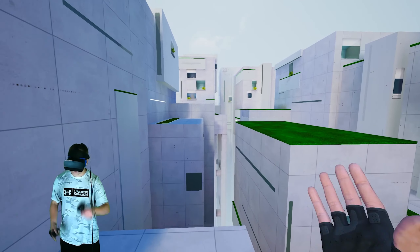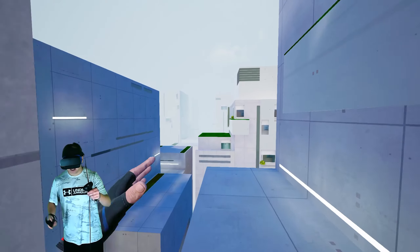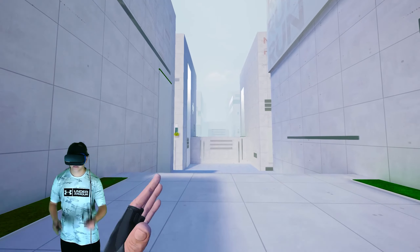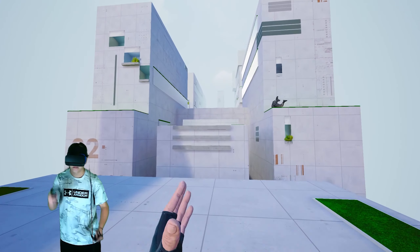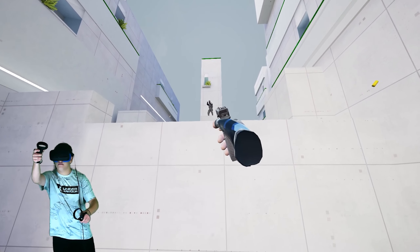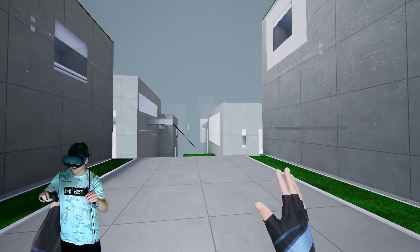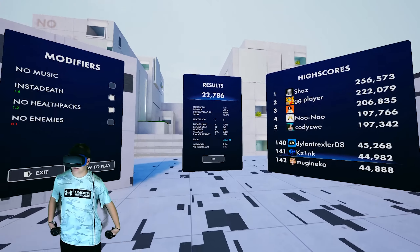There are a couple of audio cues for when bad guys are nearby — the music starts getting a guitar playing back and forth, and you also hear a little beeping. I'll try to point it out next time. Now we're in level two — see how the music kind of changes. 22k — a little under halfway.